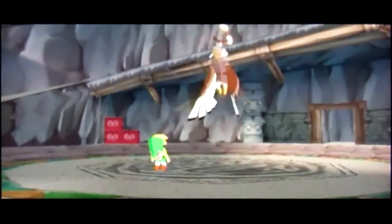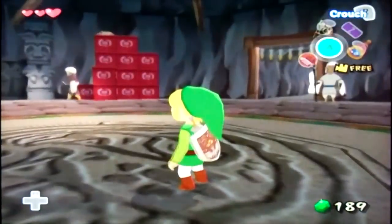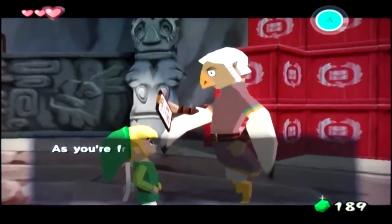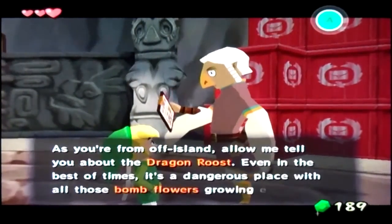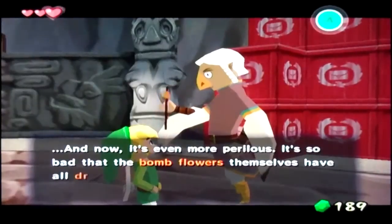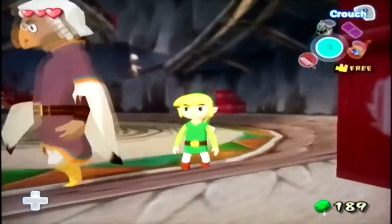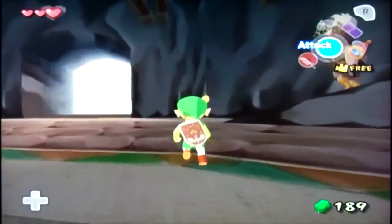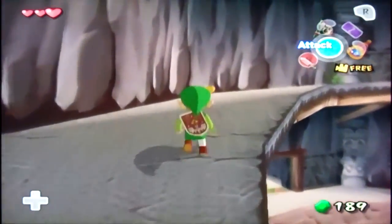I love the Rito so much - I know the names of almost everyone here. This guy right here is Namali, if I remember correctly. Yeah, because he has a clipboard. He mentions Dragon Roost is more perilous now - it's so bad that the bomb flowers themselves have all dried up. The great and wonderful Valoo has created quite a mess. This guy's hair - look at it - it's awesome. That's Pashley.